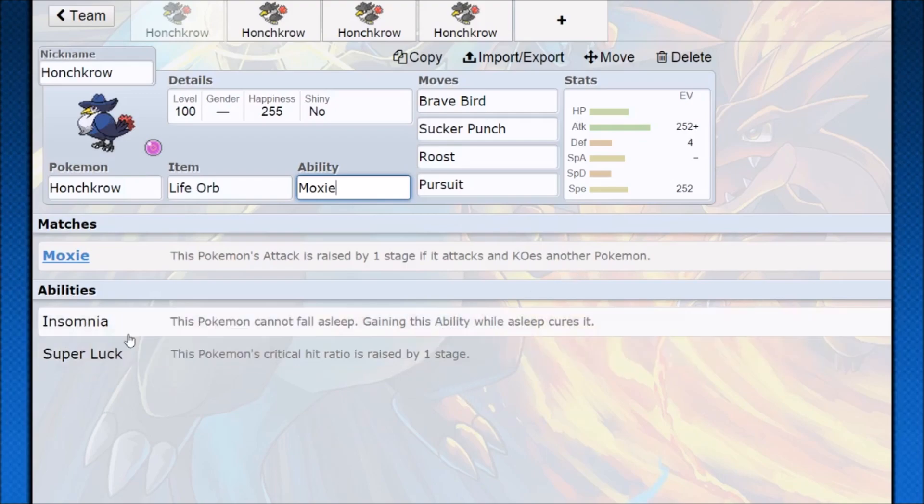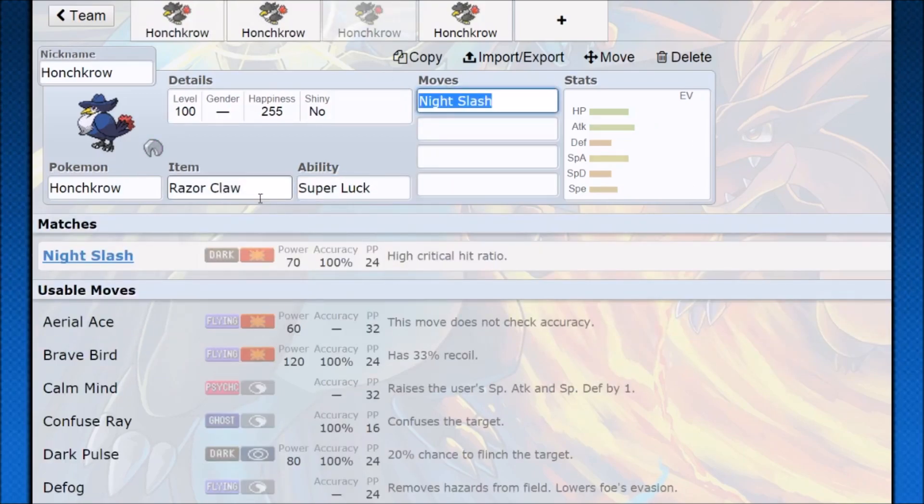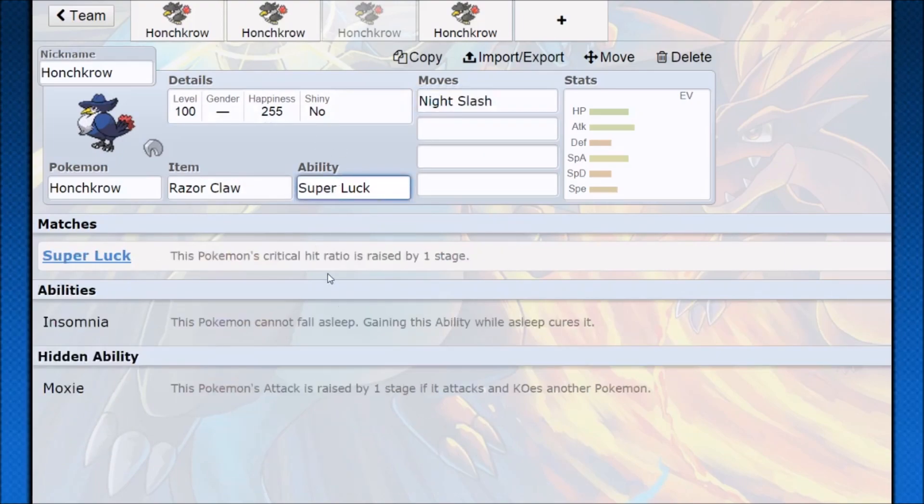Looking at its other abilities: Insomnia — Pokemon cannot fall asleep. It's a good ability that stops some team compositions, but it just doesn't beat Moxie. And then Super Luck — all of this Pokemon's moves have their crit ratio raised by one stage, meaning you're going to have a 12.5% chance to crit on every move. That's really good for busting down Pokemon that are boosting their defenses, so you can just ignore those defenses and do bonus damage.